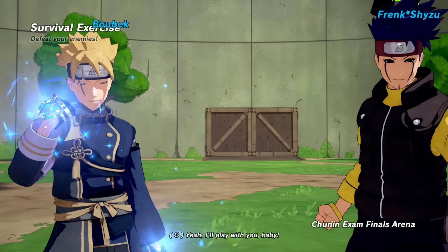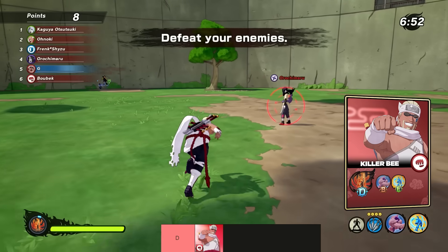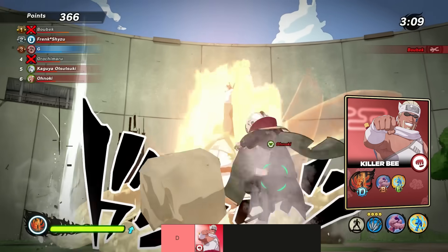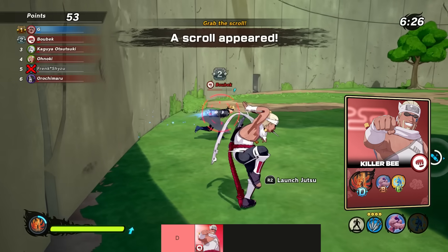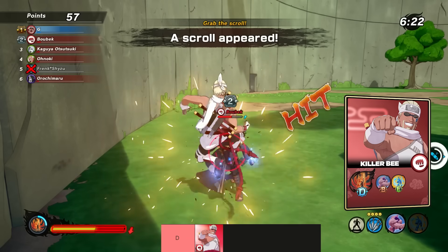We'll start with attack types. Down at D tier, the worst DLC you could get is Killer B. Octopus Hug isn't awful though it's a bit situational. His ultimate just does the same or worse as others in the game, and Acrobat Technique just isn't strong enough for a parry. You can get the same damage plus other effects with an actual jutsu that doesn't require a parry.